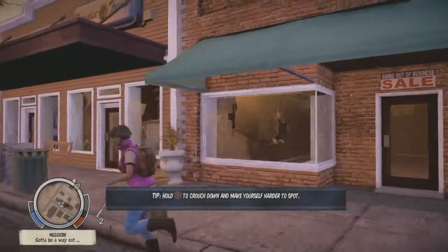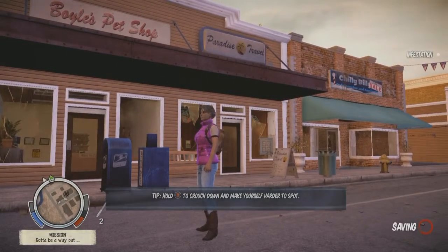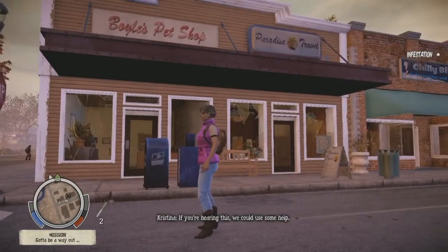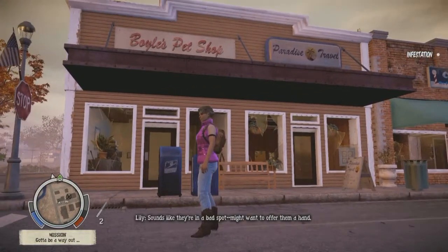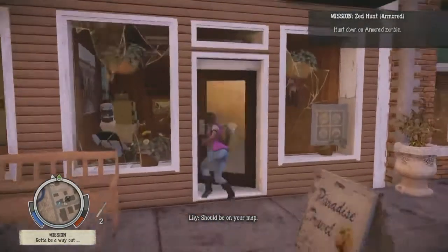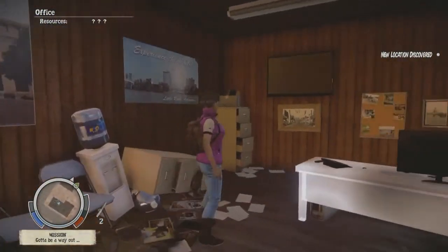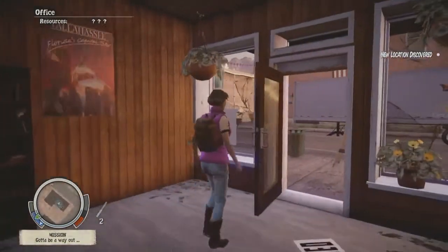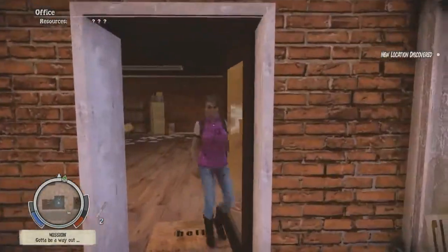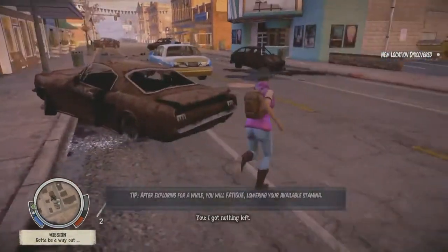This whole street is a really good example of Easter eggs and homage. We've got Boyle's Pet Shop for Danny Boyle. Paradise Travel is advertising Columbus, Little Rock, Wichita, and Tallahassee — those are the handles for the four main characters from Zombieland. We've got Papa Fulci's Pizzeria — Fulci being the master of Italian zombie movies. There are dozens of homages and references like that.